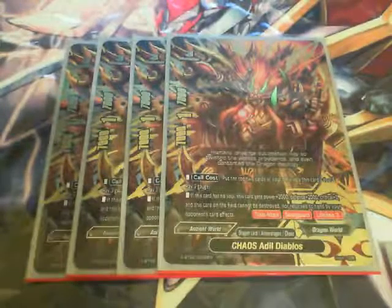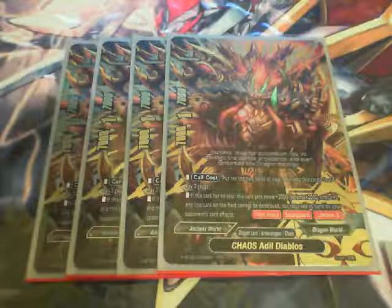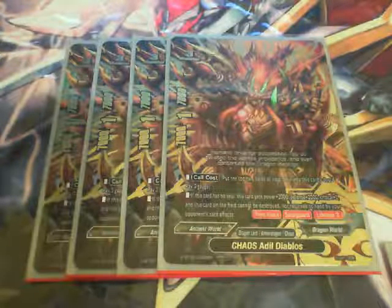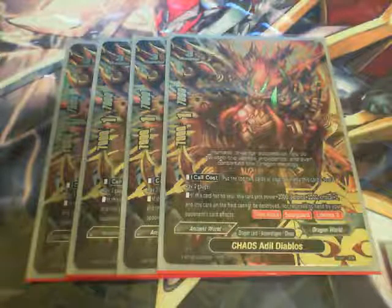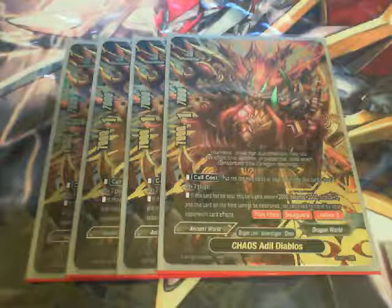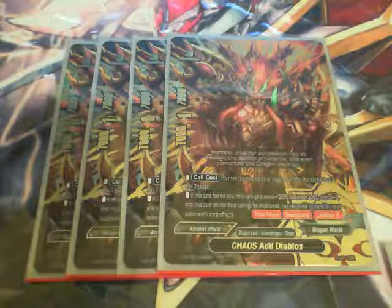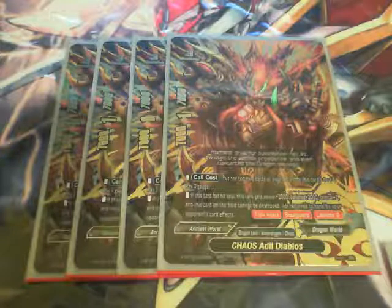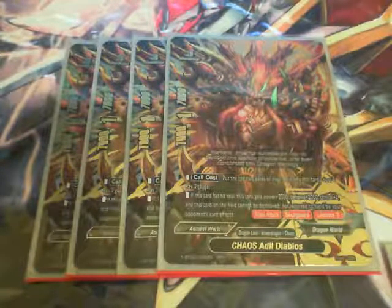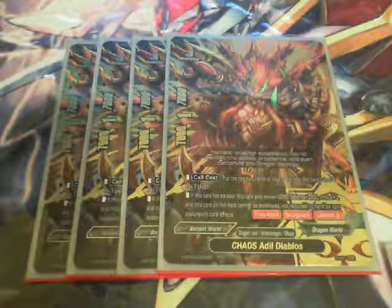Next up, one of the strongest monsters in the deck: Chaos Addled Diablos. Call cost is putting the top 2 cards of my deck into a soul and paying 3 gauge. If he has no soul, he gets an additional plus 2,000 power, defense, and an additional critical, and he cannot be destroyed nor bounced back to hand by opponent's card effects — which is really nice, especially against Toilet. Other abilities include triple attack, SoulGuard, and a lifelink of 3. That lifelink is well worth it for his abilities, and the triple attack is an amazing soul board wipe.